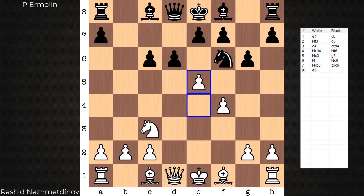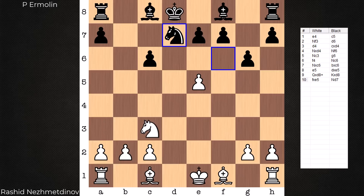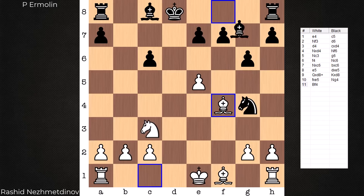After Knight d7, play can continue with pawn takes on d6 or Queen f3 with an eye on the c6 pawn — it is still very much a ball game ahead. One thing I questioned was: what if black says, I'm okay being uncastled because I want to go after the e5 pawn with the knight and bishop? Knight d7 or Knight g4 followed by the fianchetto — would white have to give that pawn up? No.